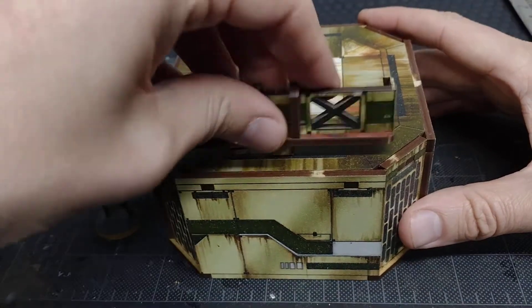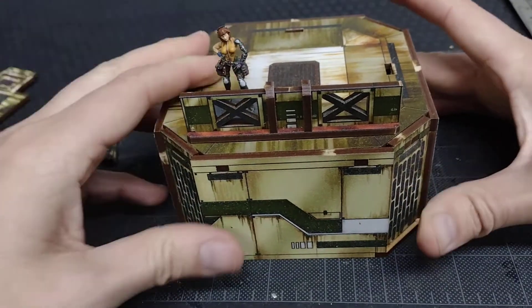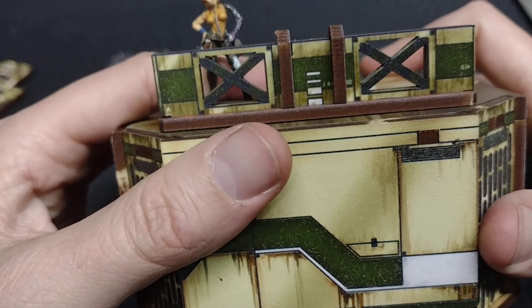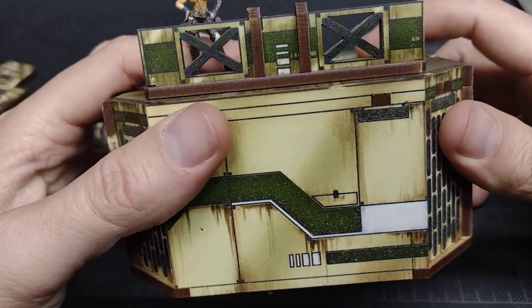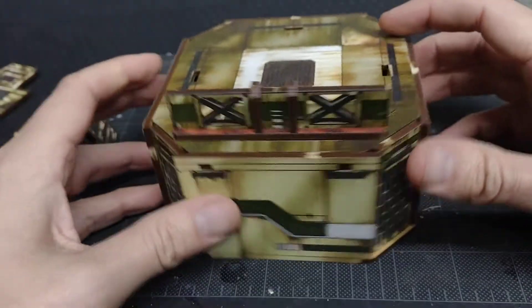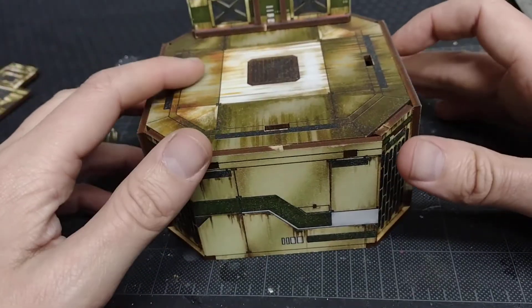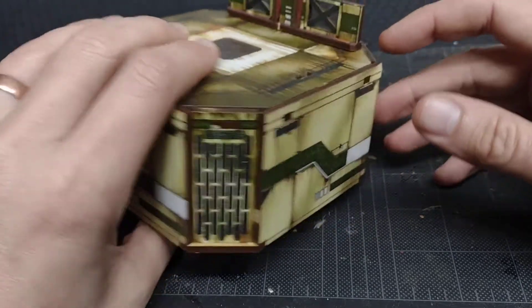Barricades that come with most of the sets provide cover to about a little less than halfway up the model. Areas that you can see through are larger than head size, so in Infinity you'll have to discuss with your opponent beforehand whether you want to shoot through it or not. Other than that, not much to say — it's a pretty good little product and I've been very pleased with mine since I got it.